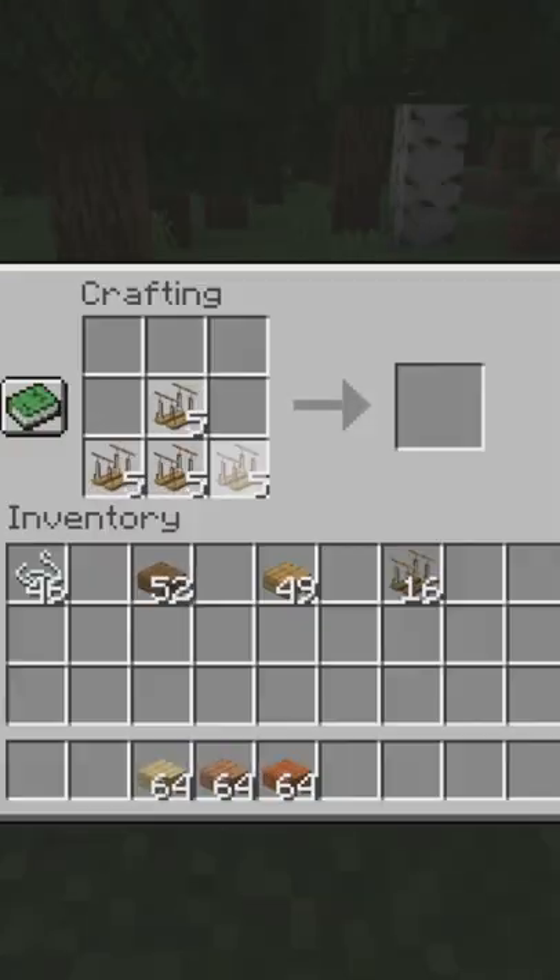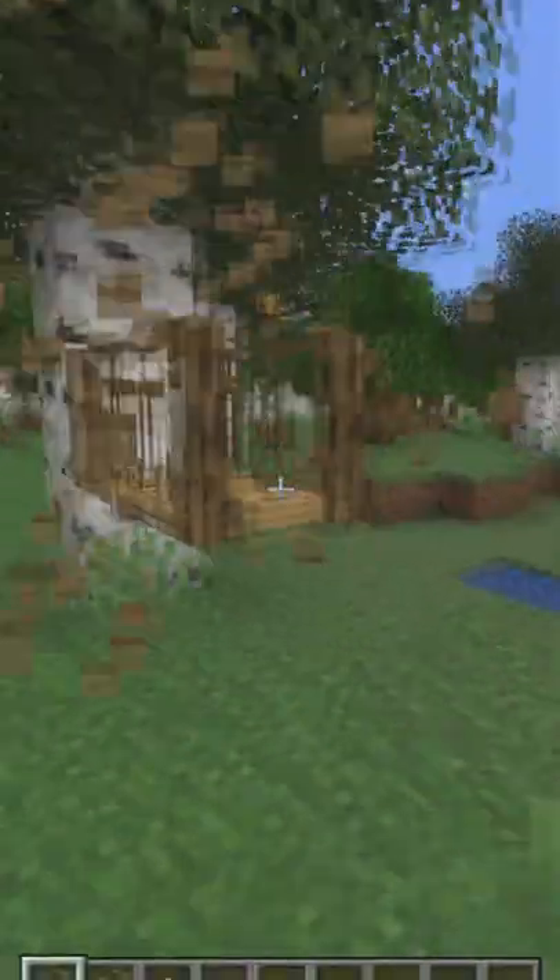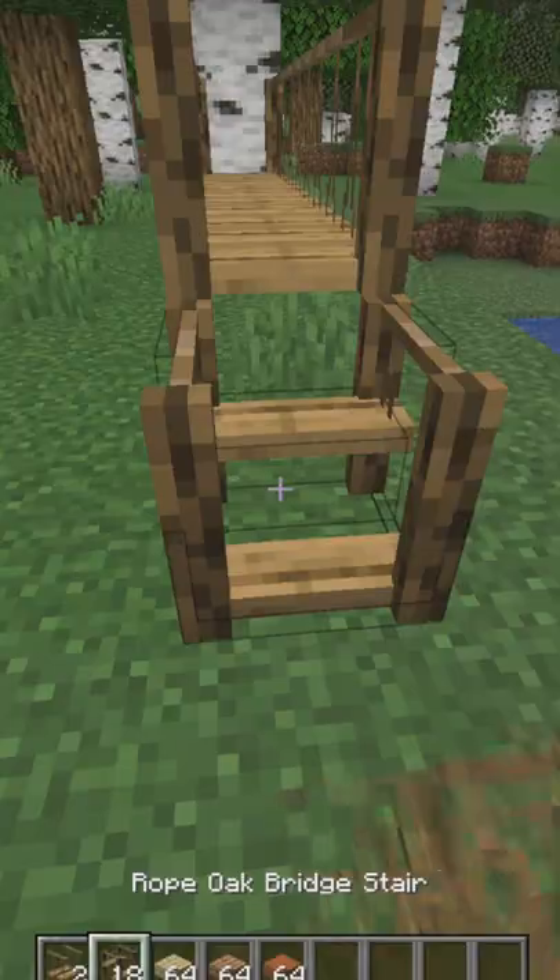As you can see, it works with four types, and this is how you can craft stairs. You can put bridges next to each other, and the stairs as well.